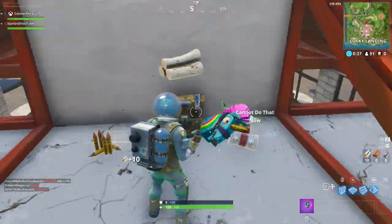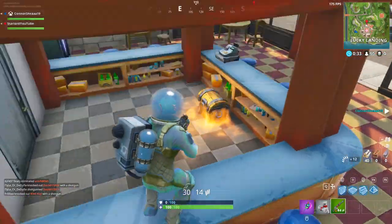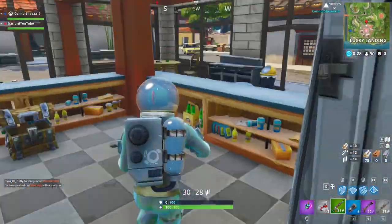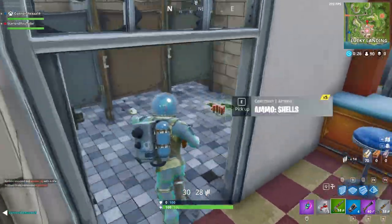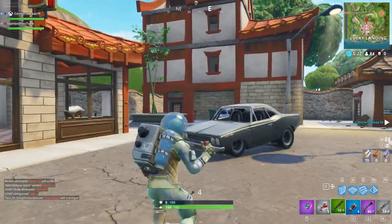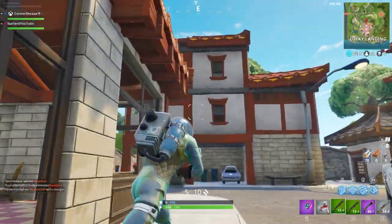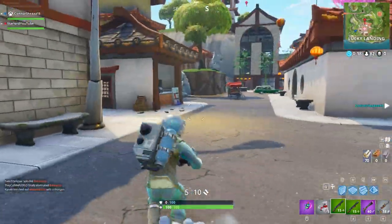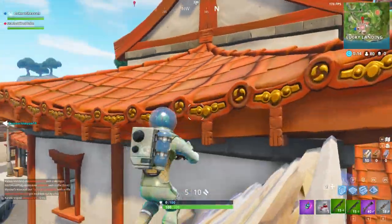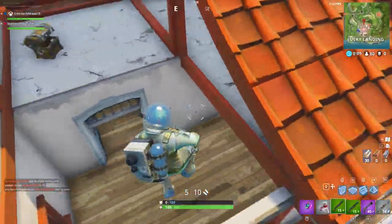Hey, what is up everybody? My name is Star-Lord. I hope that you're having a fantastic day. In today's video, I actually have some brand new information regarding the comet or the meteorite in the sky and also Tilted Towers being destroyed. Epic Games has just updated the game to version 3.6.0 and it actually has a brand new area on the map that kind of hints towards Tilted Towers possibly being destroyed tomorrow.